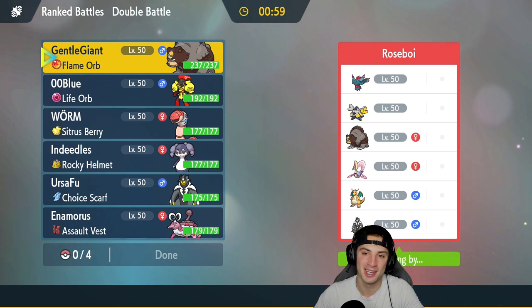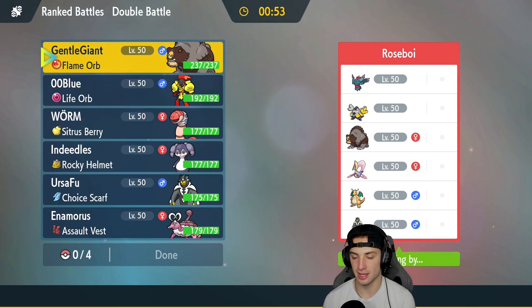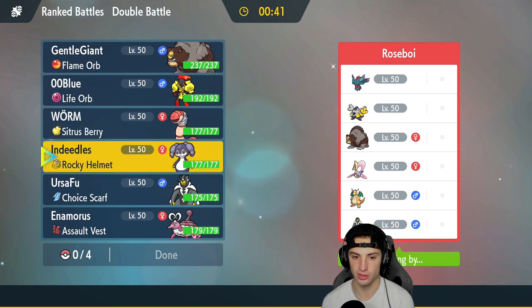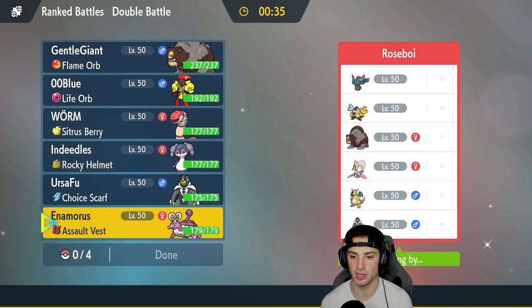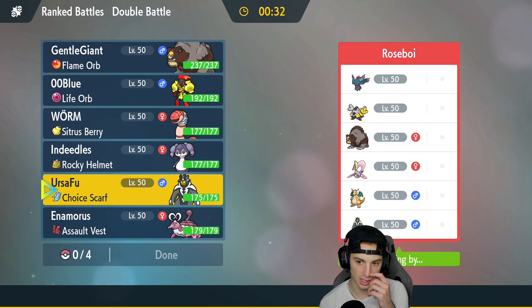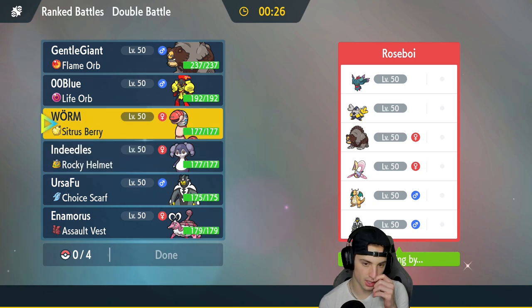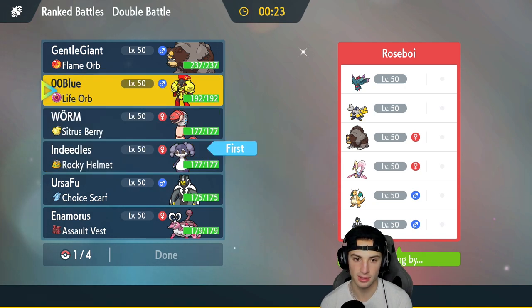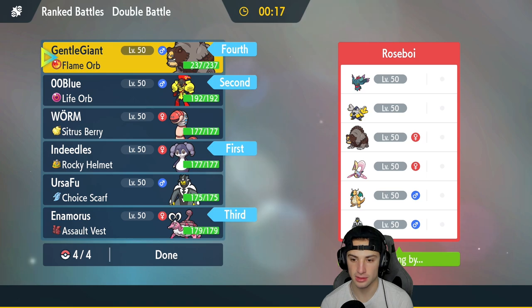Match number two — we're going up against a very tough squad. They've got Dragonite, Urshifu, Cresselia, Ursaluna, and Iron Hands. I can definitely see them bringing trick room counterplay since our team is heavy trick room. They also have Flutter Mane. I really want to bring in Enamorous here — it's super effective onto Iron Hands, Dragonite, and Urshifu. I'll probably lead Indeedee and Armarouge, and bring Enamorous and Ursaluna in the back.